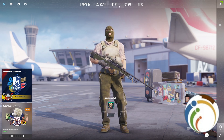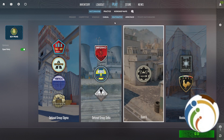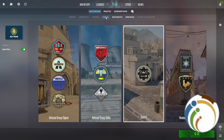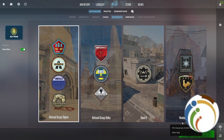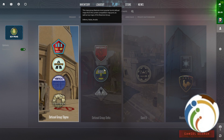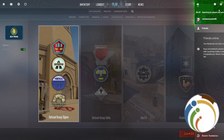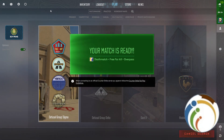The easiest way to do it, especially if you are new to this game, is to go to casual or deathmatch and start to open any game you would like. I will play deathmatch for example, and you can see we start searching for players and servers.